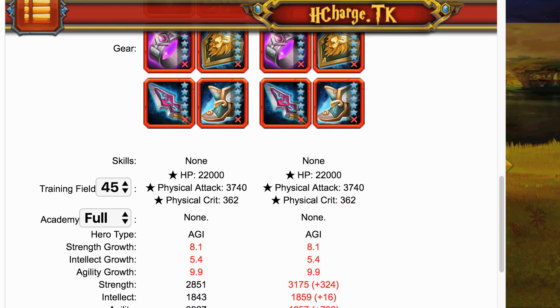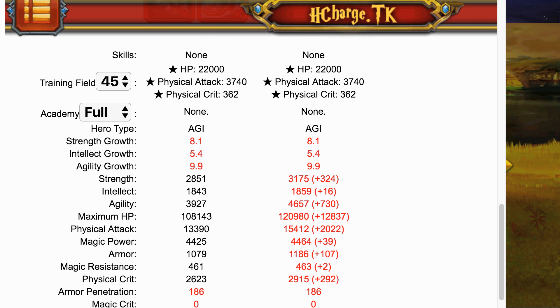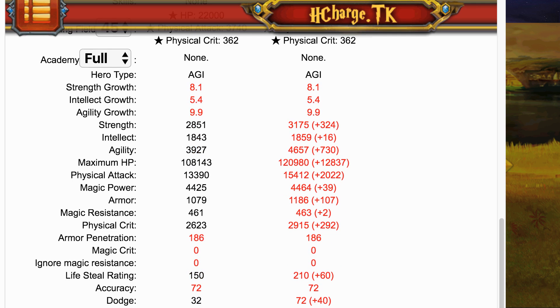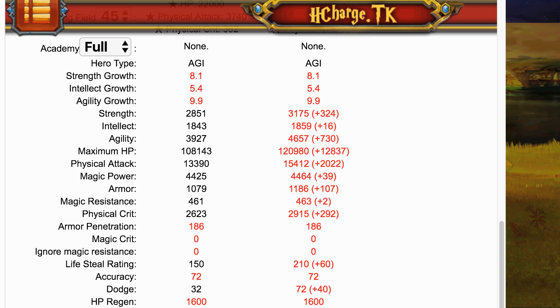At level 110, he will also have the strongest item available, which for most players will take at least a year to get. He gains roughly 13,000 more HP, 2,000 more physical attack, 107 more armor, similar magical resistance, 300 more physical critical score, and 60 more lifesteal rating. These are really interesting statistics, and note these are for a fully trained hero.